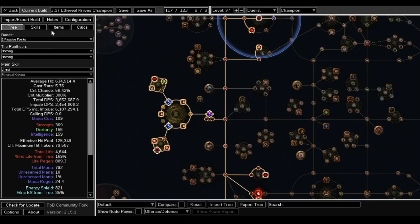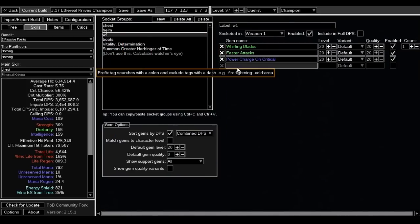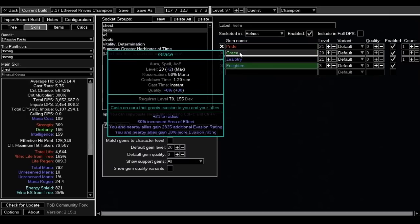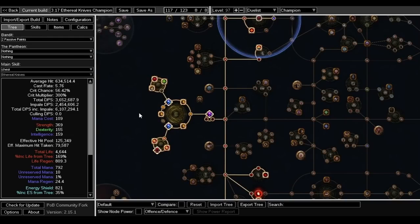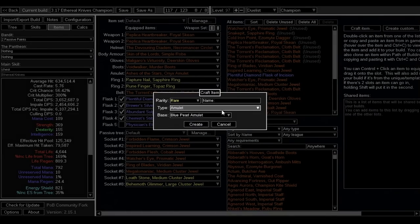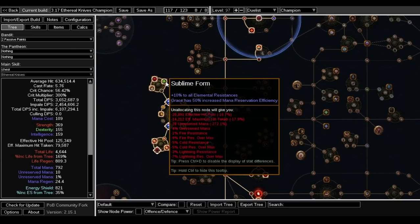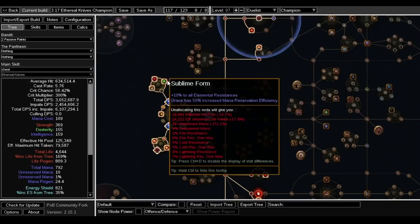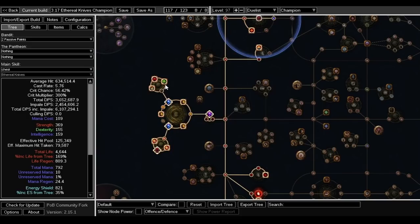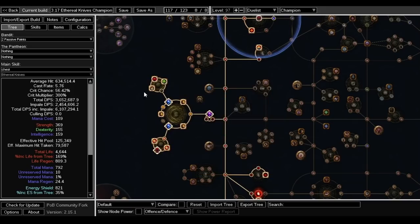Check the passive database or craft the jewel in Path of Building using 'small cluster jewel' and look up the passive names. Megalomaniac jewels can have extra useful passives, which is why they're better — but a small cluster works fine too. Mine had damage, crit, life, and regeneration for about 30 chaos since nobody uses these jewels.